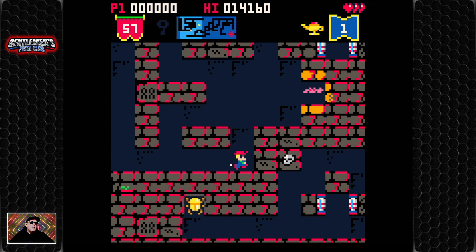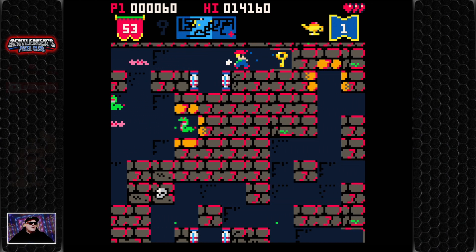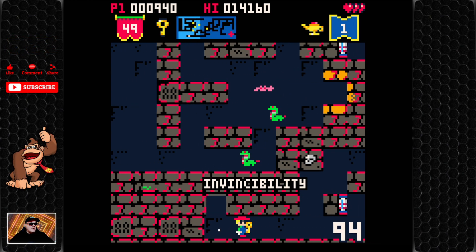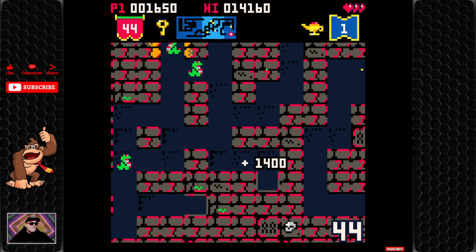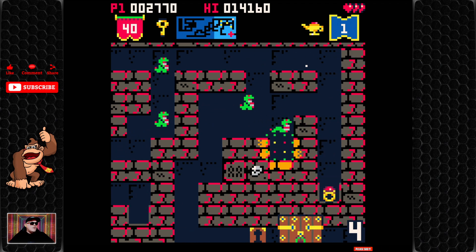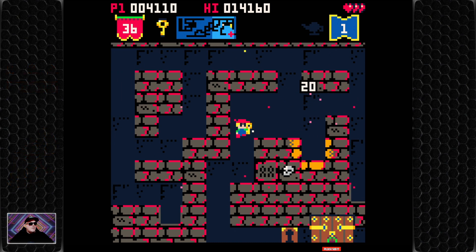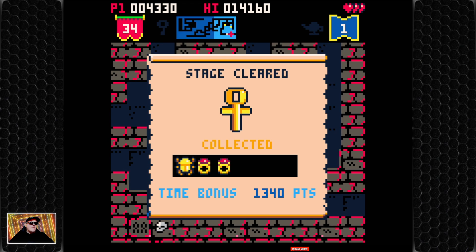I really shouldn't have been mucking about with the gems — if I hadn't done that, we would have been fine. Invincibility — yes! Grab that, because that would have pushed us over the high score. Through that door — boom, level complete. Nice time bonus there, that's good.